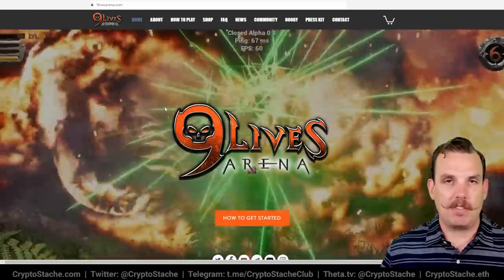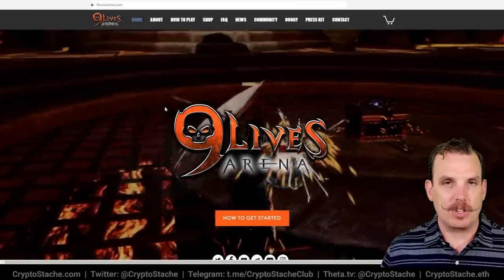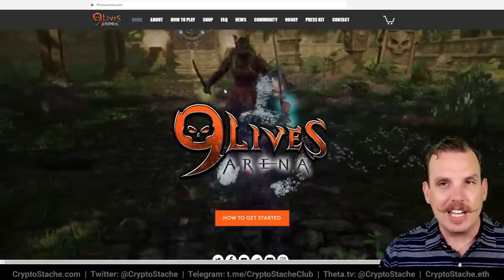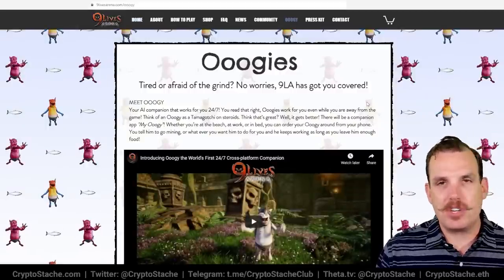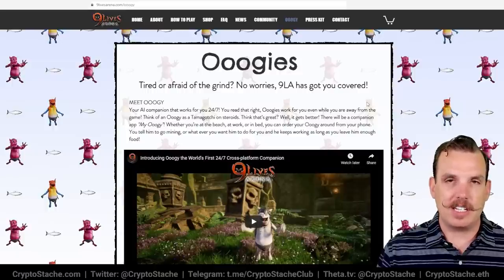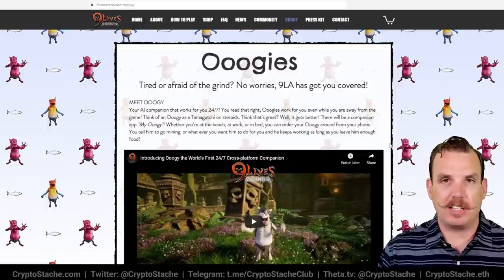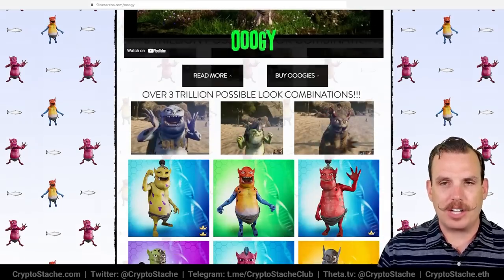I've played a ton of Nine Lives Arena and it's polished enough to have a lot of fun. The RPG elements include collecting resources for crafting, leveling up your character, getting rings, and unlocking additional features and skills. One of the really sweet elements is a character called the Oogie — your little offline helper. You feed him fish, and he'll continue to gather resources and craft things for you. You can literally feed him, turn the game off, come back, and he will have collected resources for your crafting.